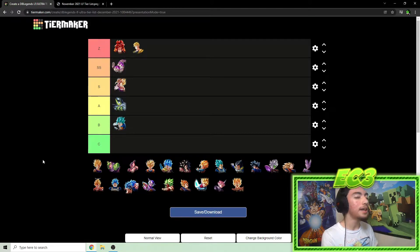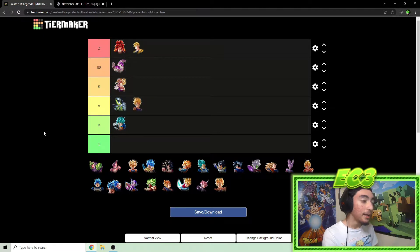Majin Vegeta is still A tier. He's honestly one of the best aging units in the game. I did a video on him recently and he did okay. He's in a situation where he could use a zenkai but doesn't really need it. He's definitely holding up pretty well at this point.